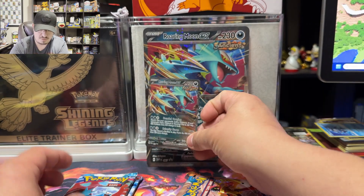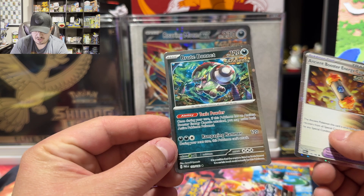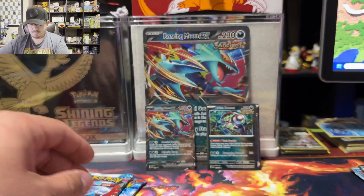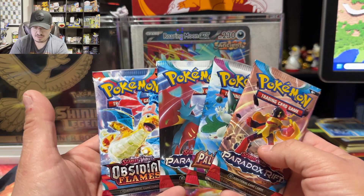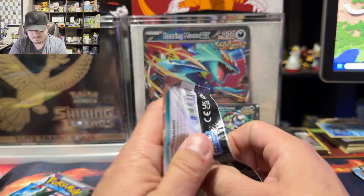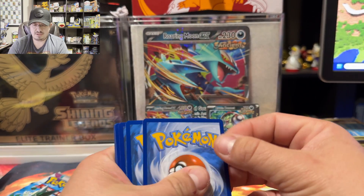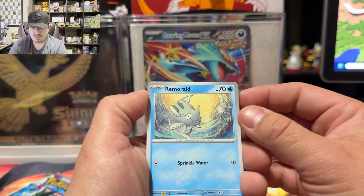We have two more promos right here — Brute Bonnet, and then we have the Ancient Booster Energy Capsule right there, a TCG card guard, and we have four booster packs from this twenty-dollar box: two Paradox Rift, one Paldea Evolved, and one Obsidian Flames. Here's the code card right there.